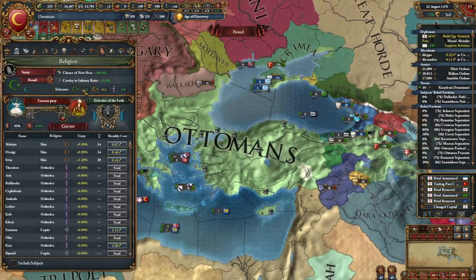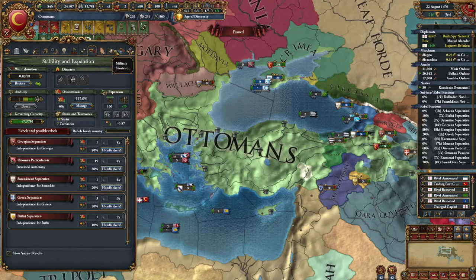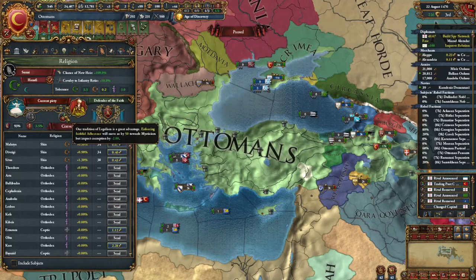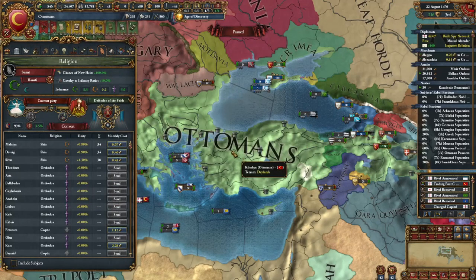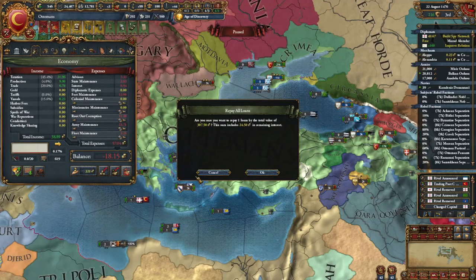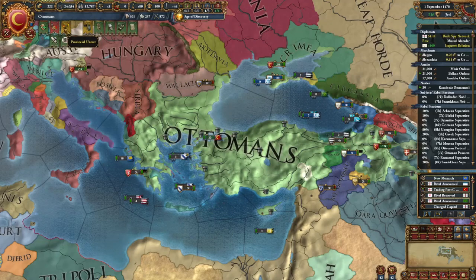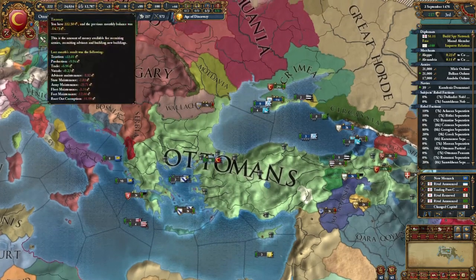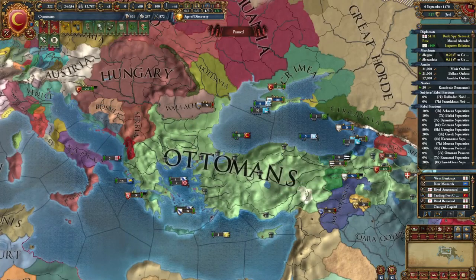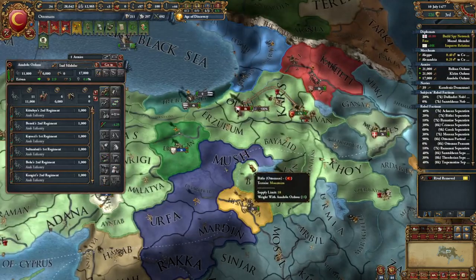Here's a little trick for people who play the Ottomans: if you debase your currency, you get plus 2% corruption. However, your piety interaction — if you go legalism — reduces corruption, so you just get money for free essentially. Just go legalism if you're doing the Ottomans. Mysticism does nothing unless you're using missionaries on and off. You just gotta love constant rebellions, says the Ottomans.